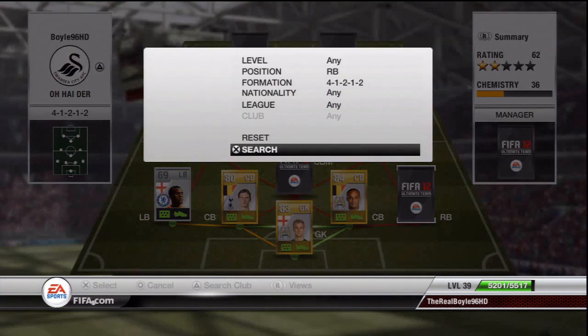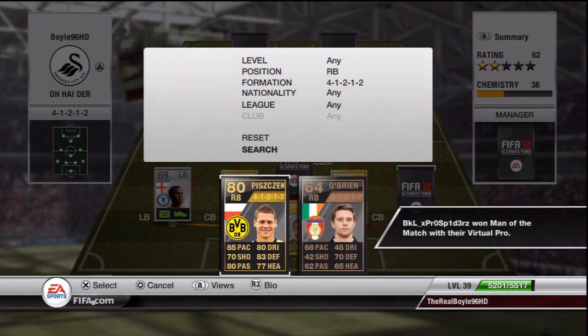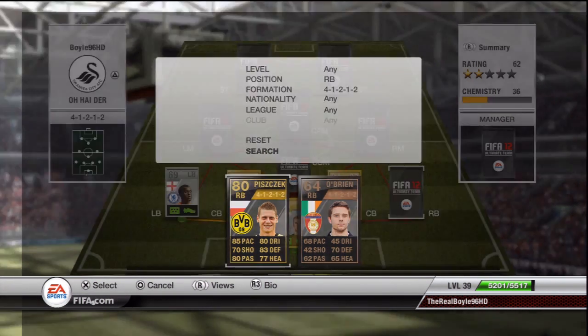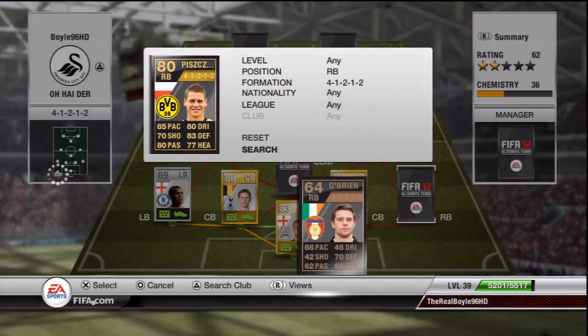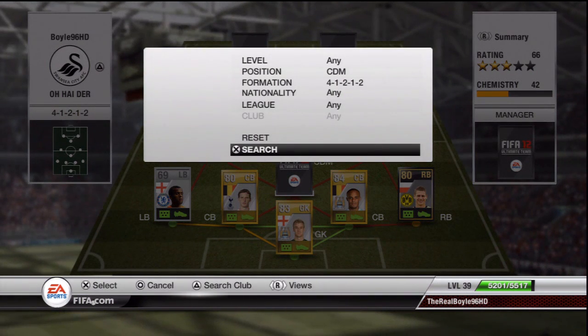At right back we have in-form Piszczek — 85 pace, 80 dribbling, 70 shooting, 80 passing, 83 defending, and 77 heading. His stats are really well rounded — he has a bit of everything: pace, he can shoot, dribble, and defend. Having that 85 pace is such an asset. He cost me 31,000 coins, a bit over the top since I bought him in a 4-1-2-1-2 formation, but a fantastic right back and I definitely recommend trying him out.